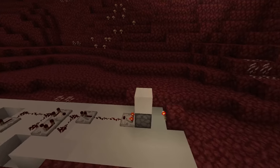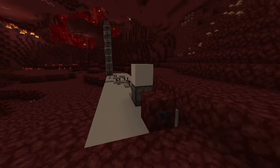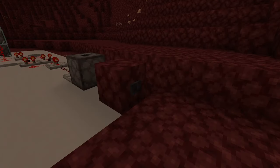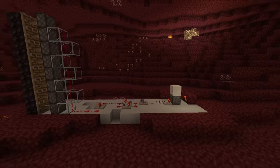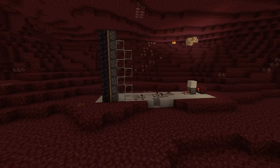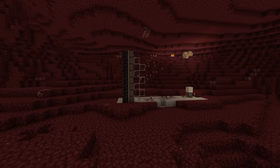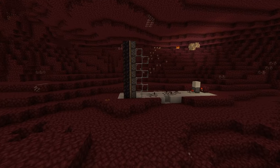Essentially, what this will do is if I press this button here, then it will open and close the door. That's all you need to do. Is it the most efficient? No. Does it work? Yes. So if you can come up with a better one and post a video link down below, I'll pin your comment.